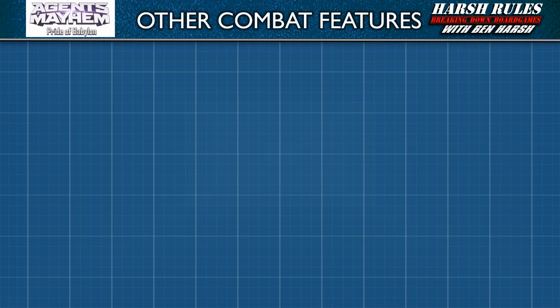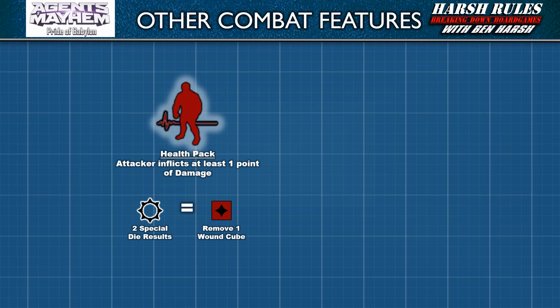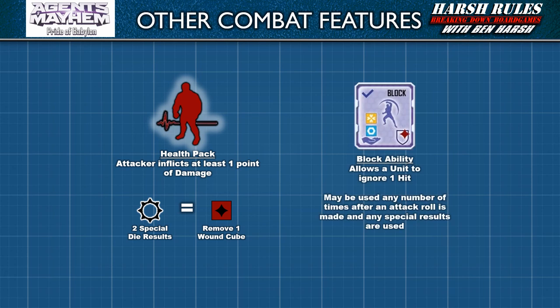Finally, let's discuss some other combat features. If an attacker inflicts one point of damage on a target and they receive two special die results, then they may remove one wound cube from the attacker's wells. Some characters have a block instant action — by paying one yellow focus cube and one blue tech cube, that unit may ignore one hit. This ability may be used any number of times after the attack roll is made and any special results used.